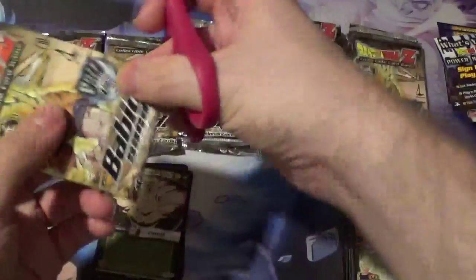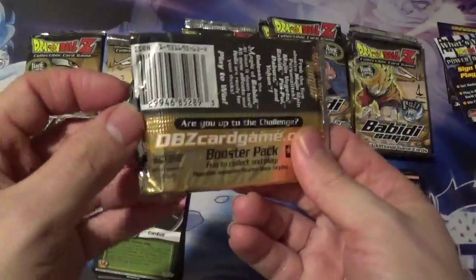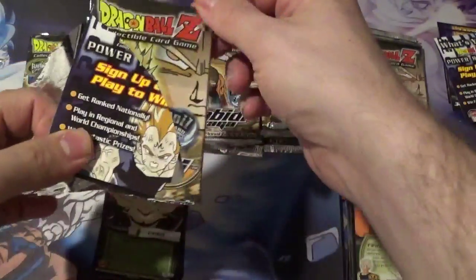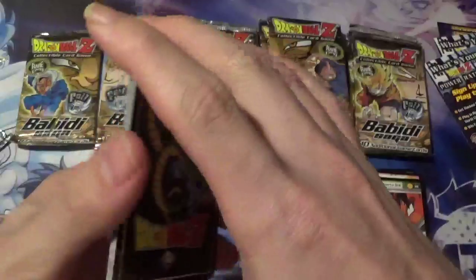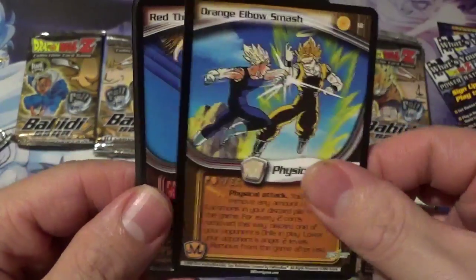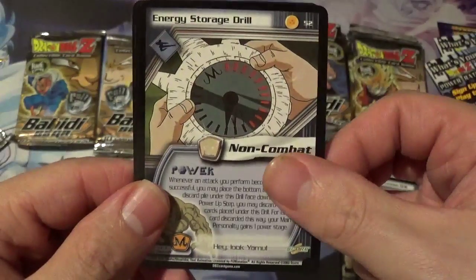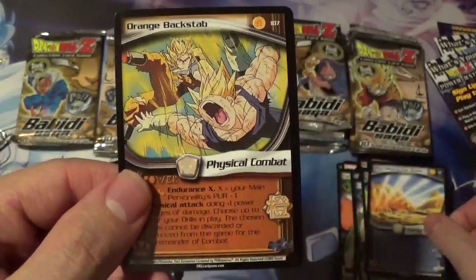Oh, didn't quite cut it all the way. Any puzzle pieces? Did this set have a puzzle? I can't remember. We got Red Resistance, Orange Elbow Smash, Red Thrusting Beam, Heroic Shoulder Slam, Blue Cape Swing, Blue Prevention Drill, Energy Storage Drill, Black Backstab — no hollow yet — Blue Destruction Beam. And our rare is Orange Backstab.